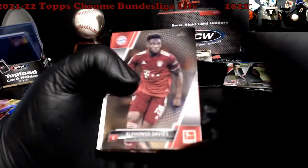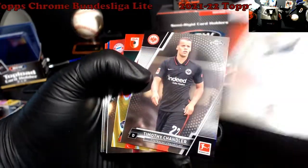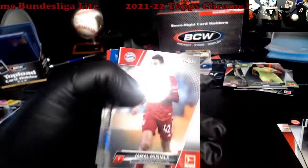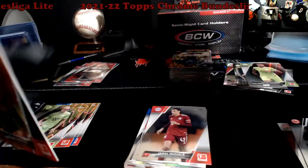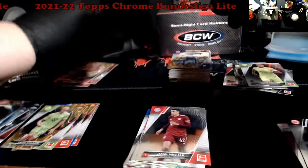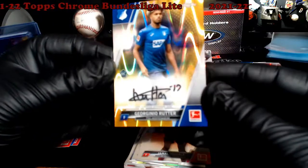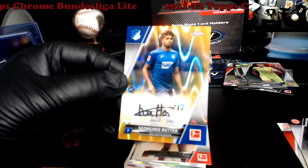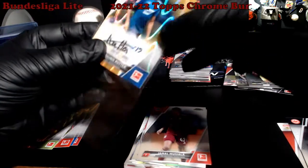Must be the gold refractors — Fonzo, Davies base. Rookie, rookie, rookie — Dorsch Gold Wave, rookie. Oh wow — we have an auto! Gold Wave Auto! I pulled right to it, didn't even notice it sitting right in front of me. These are hard to hit, they're not numbered either. Rookie. Rudder Gold Wave. I don't know how good he is, you guys will have to let me know in the comments.